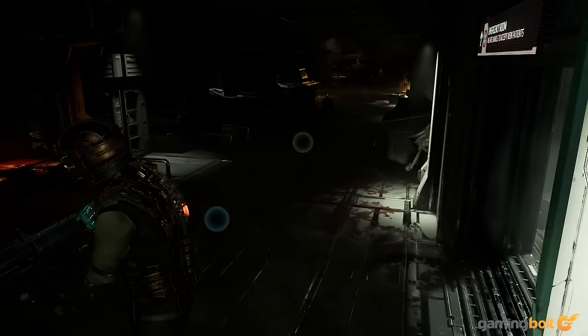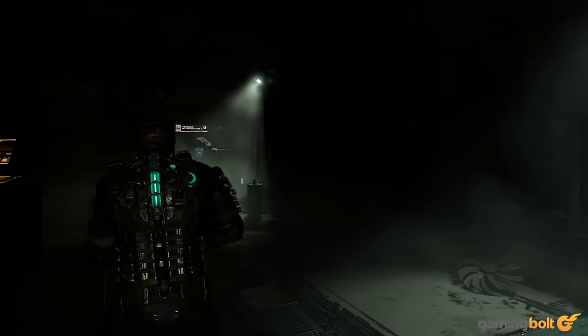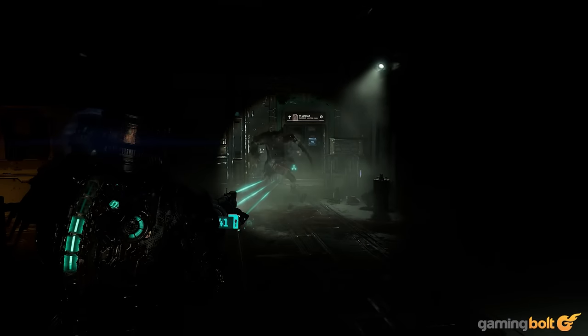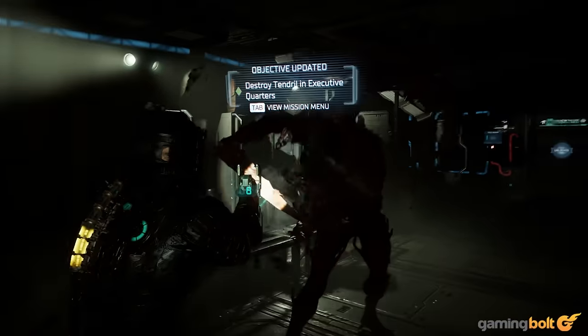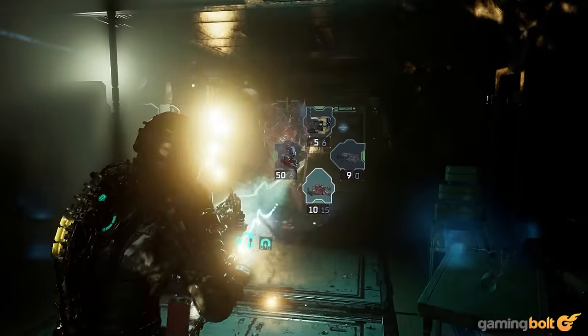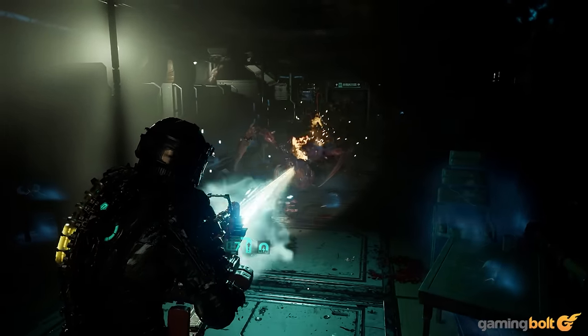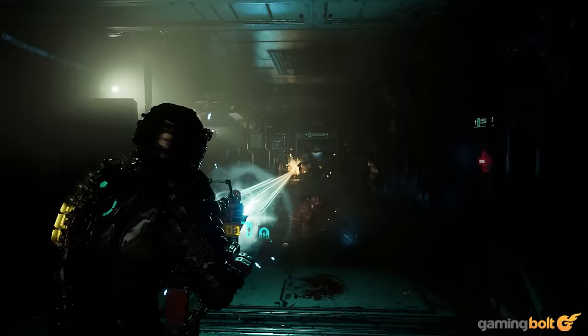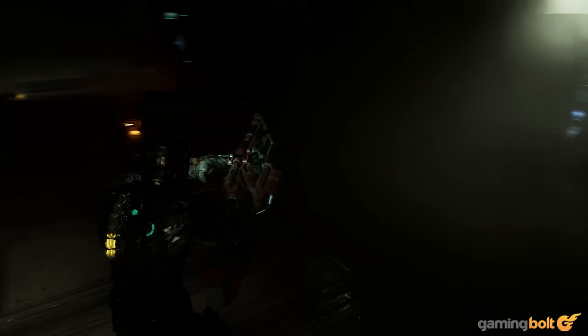Hunter Encounter – Dead Space. From beginning to end, Dead Space keeps finding ways to make you jump out of your seat, or at least keep you on the edge of it, and nothing exemplifies the effectiveness of its brand of horror than your first encounter with the Hunter. Created as the result of a twisted experiment, the Hunter serves as a stalker enemy for brief sections of the game and is, to say the very least, the stuff of nightmares. Watching it burn to a crisp later on in the game is quite a cathartic moment.